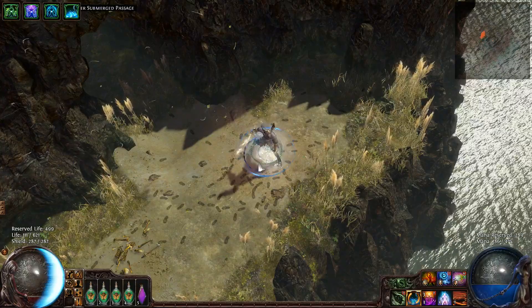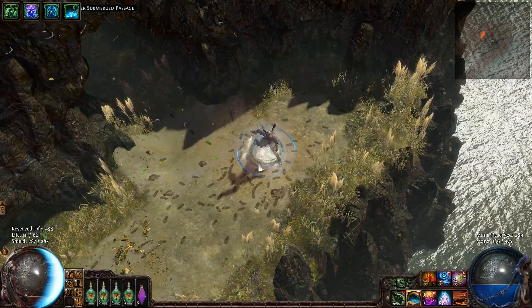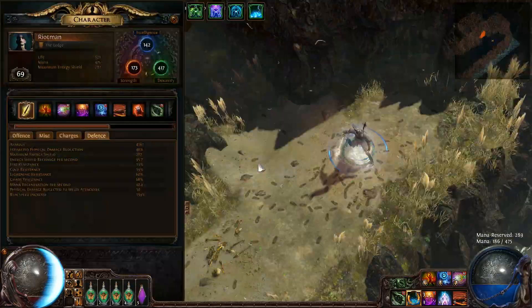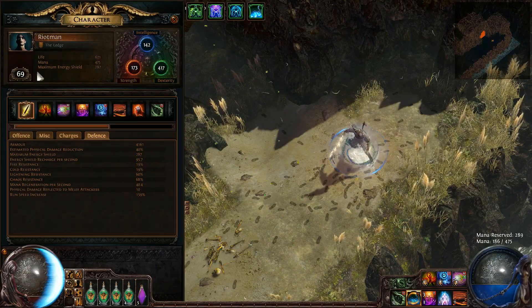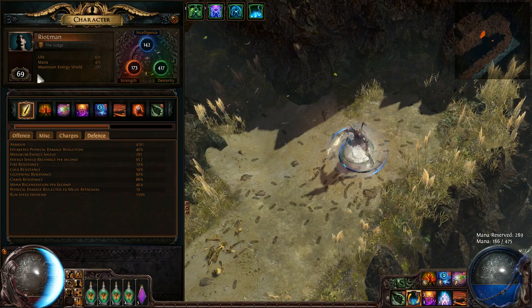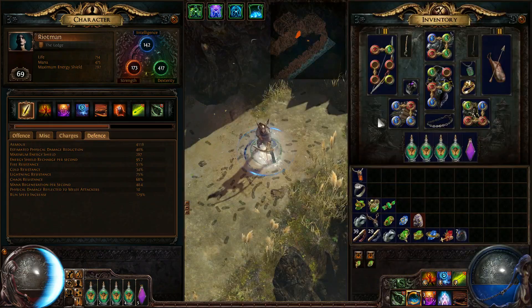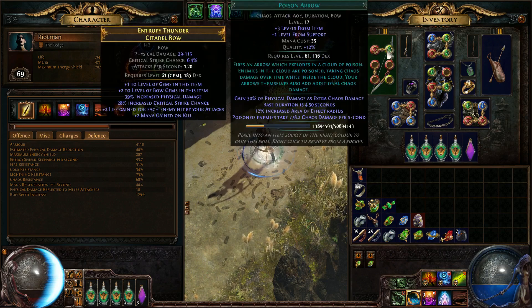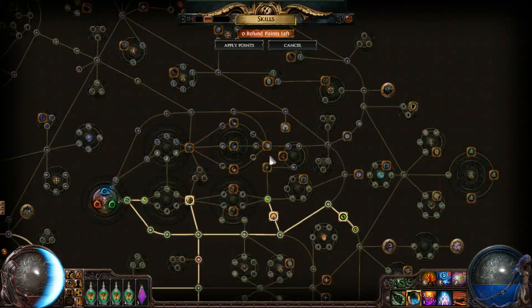Hi, I'm here to show you my movement speed build. This is a build suggested by a person on Reddit a while back. It took me a little bit of time to get all the right pieces together to really flesh it out. This guy used to be about level 59, and I respected him for movement speed. I had to level up, which is exceedingly difficult with around 700 hit points, but with a plus-three-to-bow-gems bow and Empower, it really makes Poison Arrow pretty much easy mode for doing that.